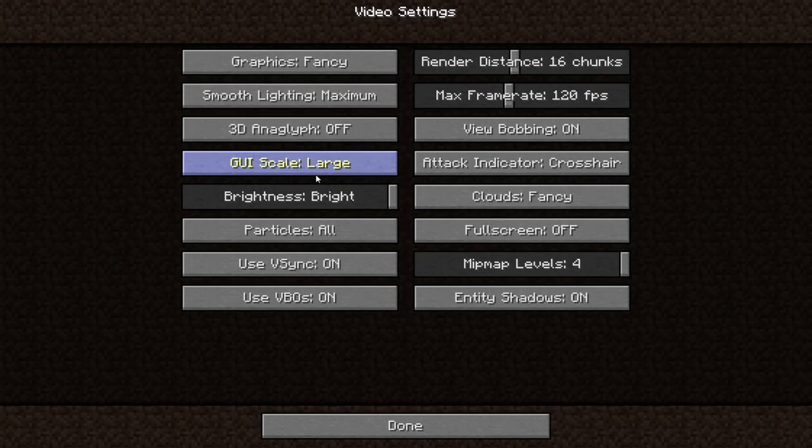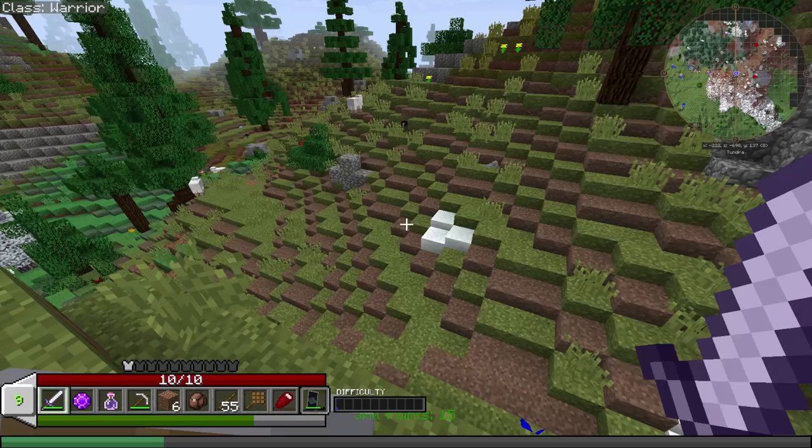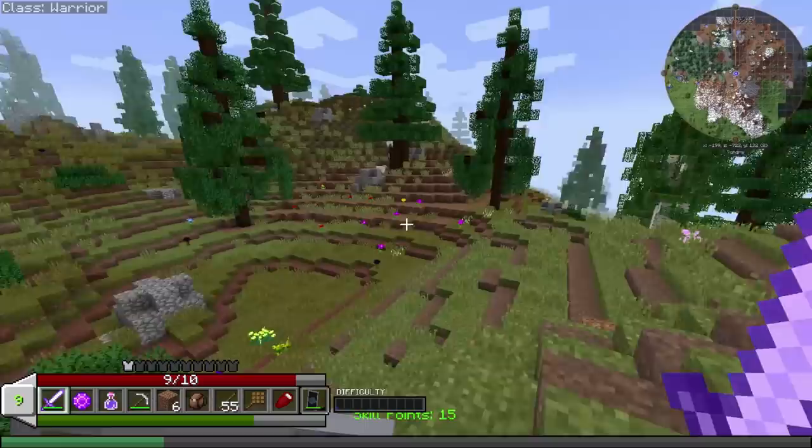I almost want to take this down — let's go to video settings, chunks, let's turn this down. It's got that cool mod where the world kind of pops up as you walk. There it is — bam! That just looks cool, but it doesn't work as well when your view distance is too high, so I think I'll turn it down and see what it's like.